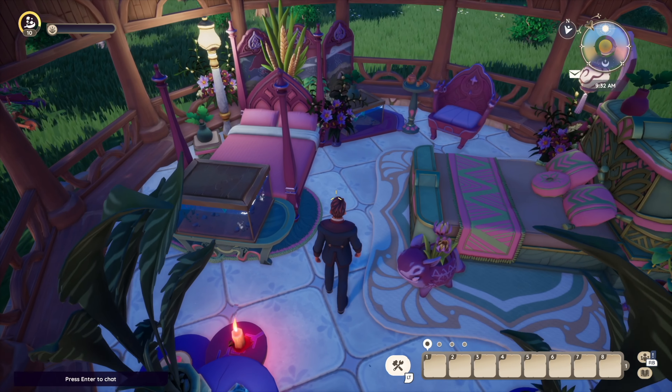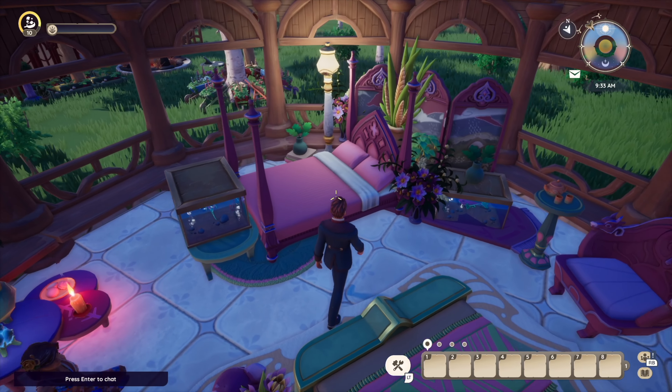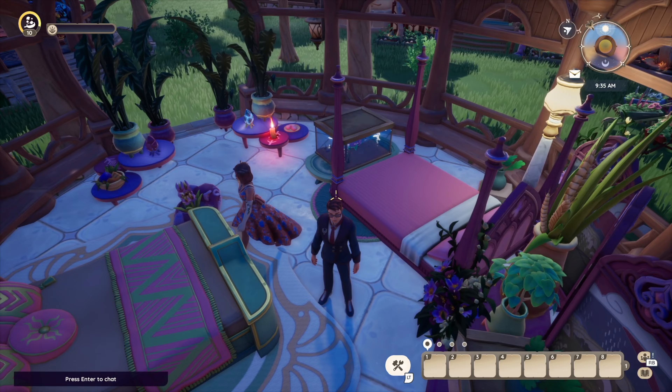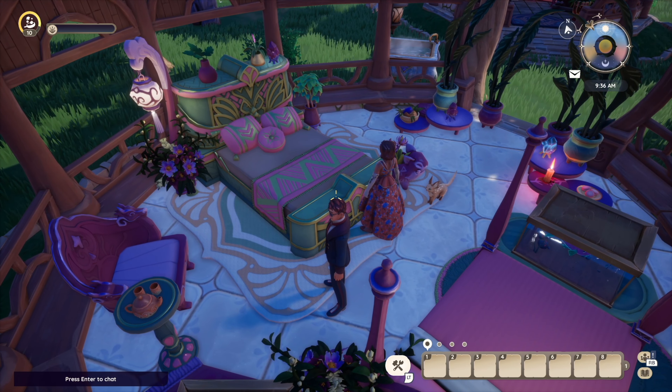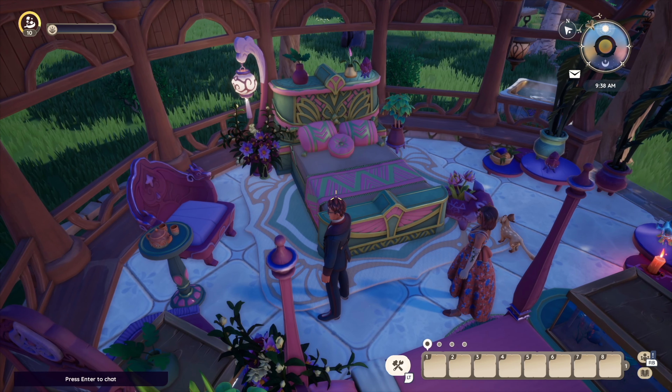First on our list is Demon Kitty. This is one of the gazebos that she did for her friends. It's important to keep in mind when you're decorating for spaces that you don't necessarily have to do it all for yourself. You can do it for friends and allow them to kind of input their design decisions. You'll see in another gazebo that she decorated in her own style.